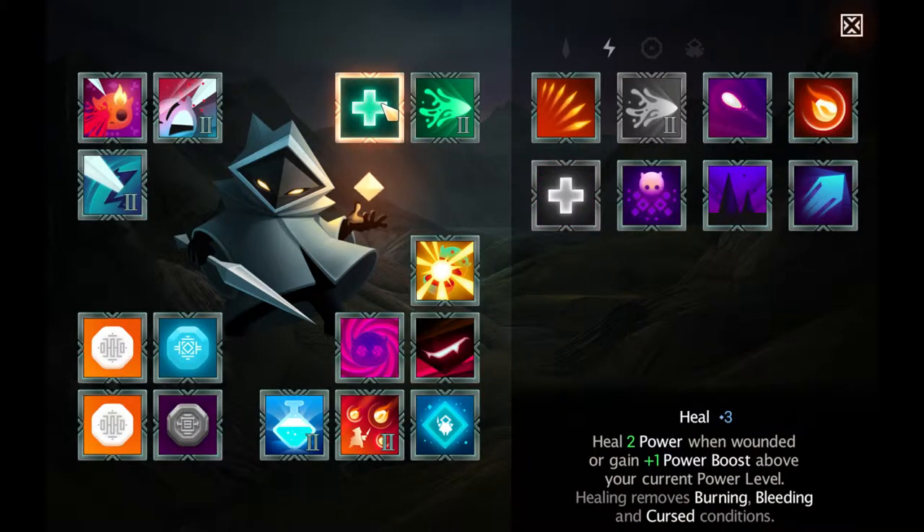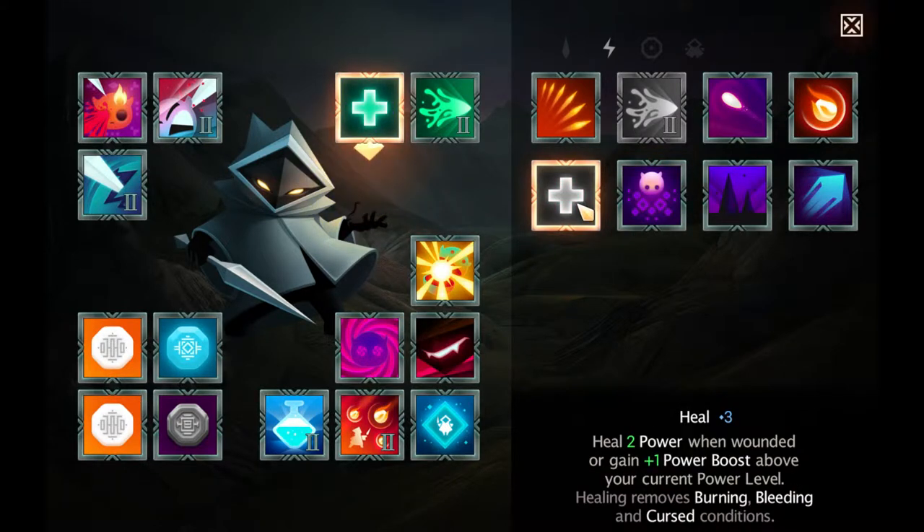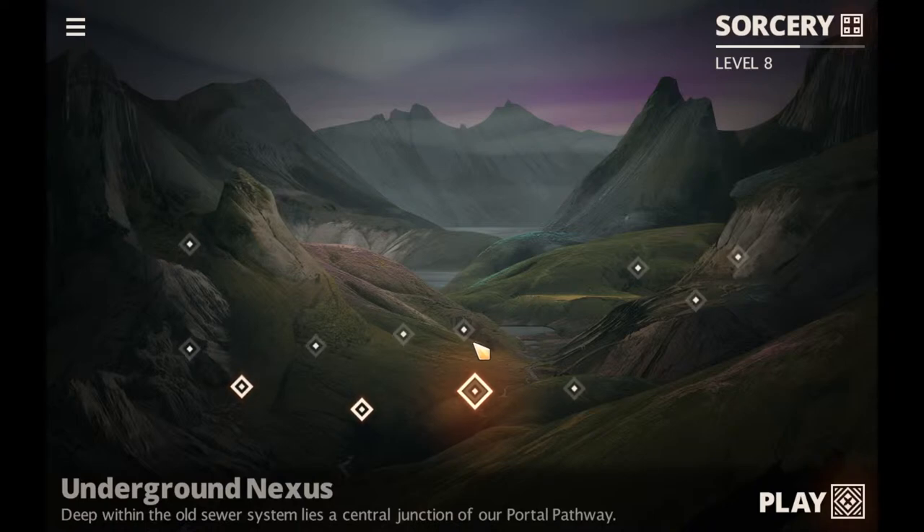Then we have additional stuff - I'm not sure exactly what is the difference between those and those, but they also do specific effects when something happens. Like this one is just more mana, and this one would be full mana becomes a shield. So we can mix and match those depending on how many we get. Then we have the two active spells - I chose healing, which is kind of necessary in every situation, and we also have an active spell which is an acid arrow. So all I can do is press either heal or acid arrow.